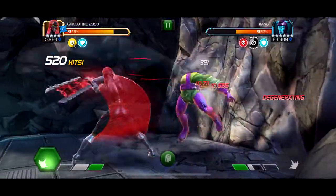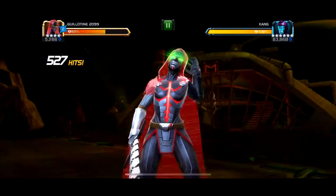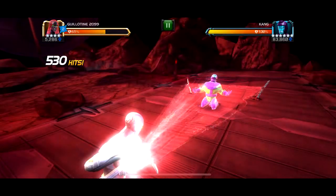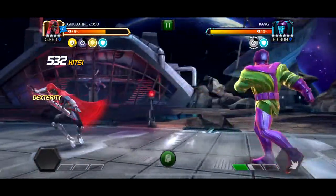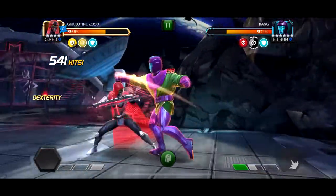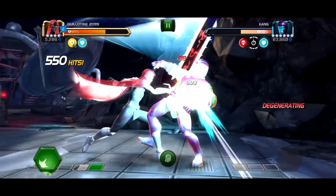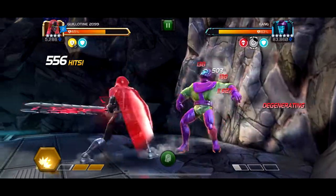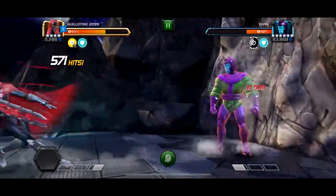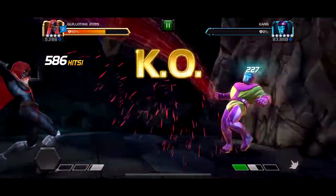Now we're throwing a Special 2, passing the 500-hit mark, and we're over 10,000 energy damage a hit. We can get him down to about 25% in one 20-second cycle. The damage keeps scaling higher and I think the next cycle might be the one where we kill him. Right there — he shrugged off my stun just like I warned you, caught me off-guard, and I threw Special 3. The next cycle: watch carefully — 400,000 damage in 20 seconds. We go in doing 12k energy damage a hit. Guillotine 2099, best character in the game, beyond god tier — and we just get it.